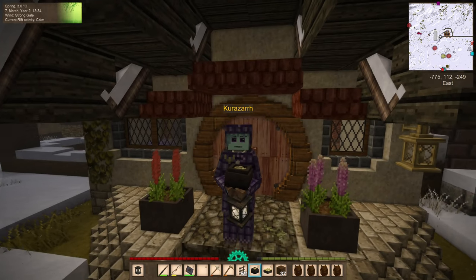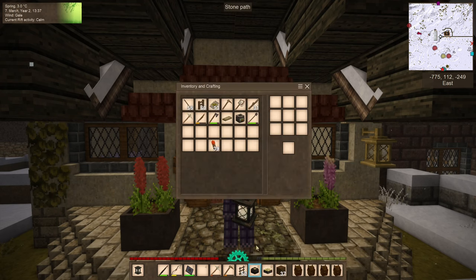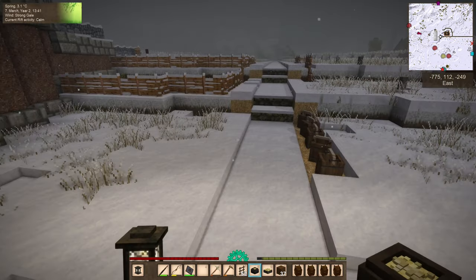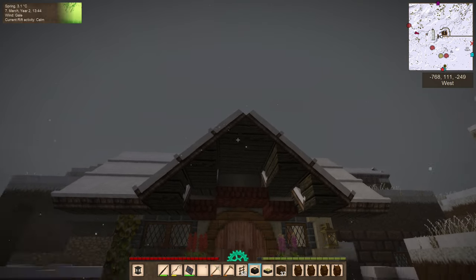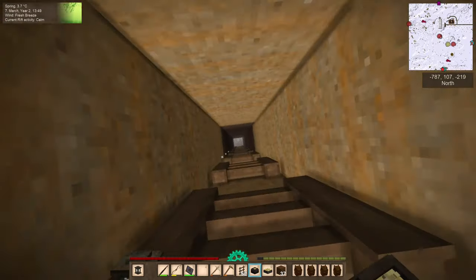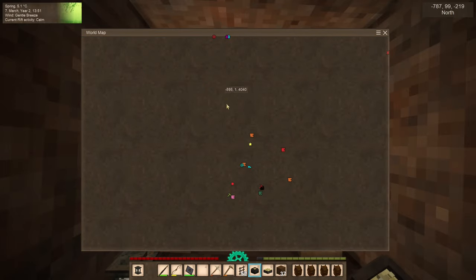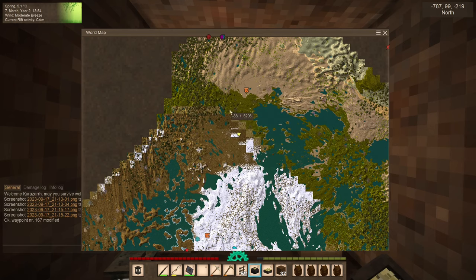Alright folks, we are back and I have prepared us a little better for the journey. We have a bit more food on us — three more servings of food on top of a fired crock. And we have a bed with us so we can catch a few Zs while we are out and about. Let's get going through our Transicator and head to the south so we can go north. We're going to go and visit this trader right here — I'll meet all of you once we arrive.